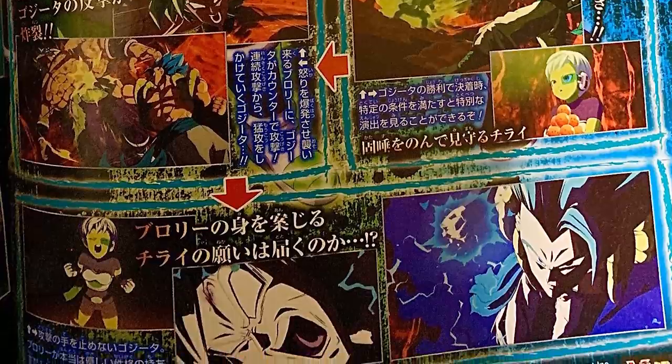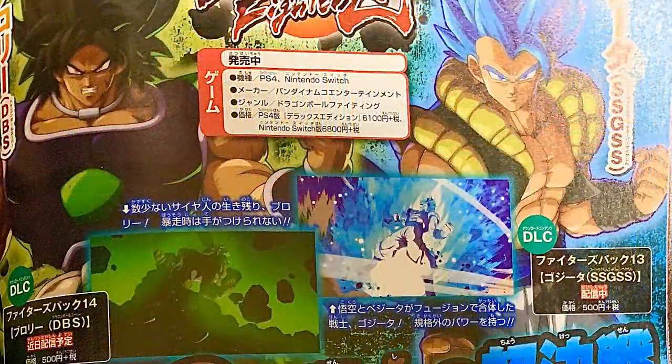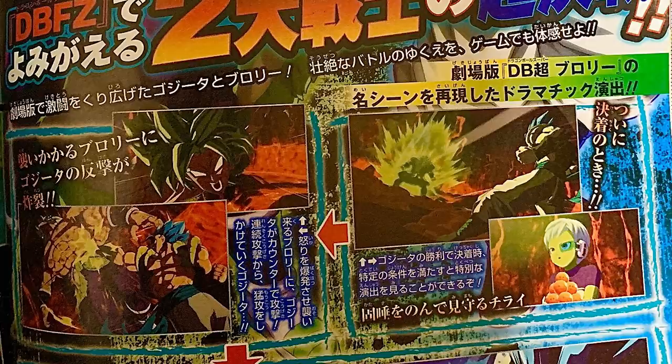Back to what actually is in the scan: up top we get a couple comparison shots and the basic character explanation stuff. You have Broly's render, Gogeta's render, a shot from Gogeta's intro on the right, and a shot from Broly's outro on the left. Down below that is where we get all of the good new information for what are the last two characters of the season 2 pass.